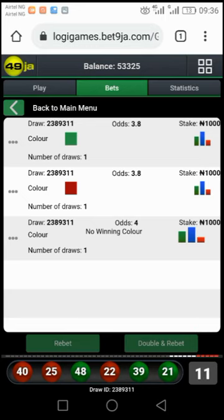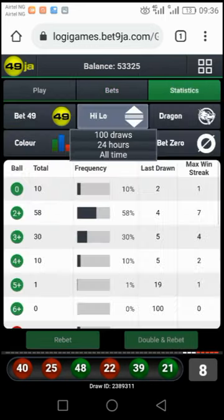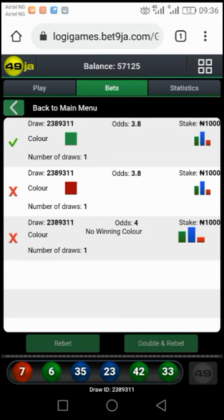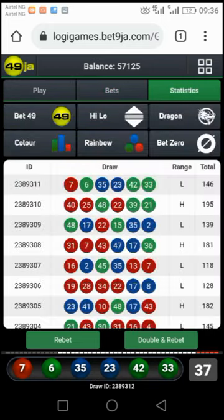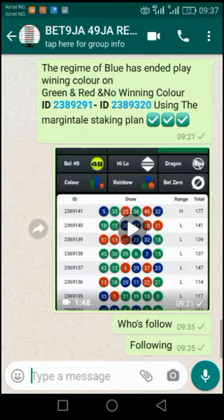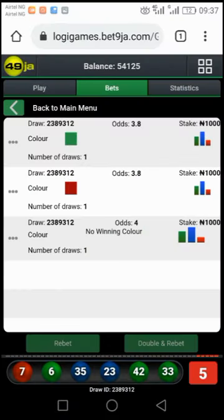Starting from around 40,000 right about now we're on 50,000 — that simple, that easy. To make money isn't hard, but are you ready to do what is essential? From 40,000 I've been able to make a percentage improvement of over 25 percent. Green has come out — whenever the color appears three-three there is a change in power. We should expect green, but we can't be sure yet. Let's revert and confirm the bet.